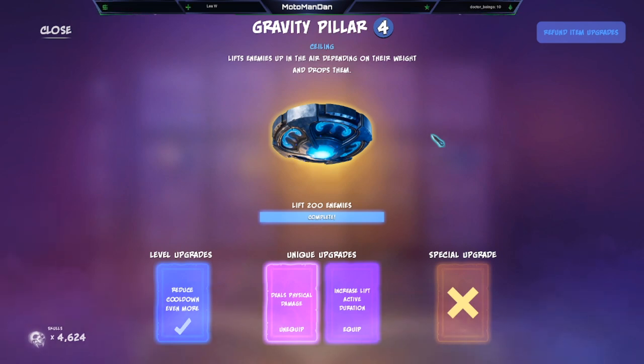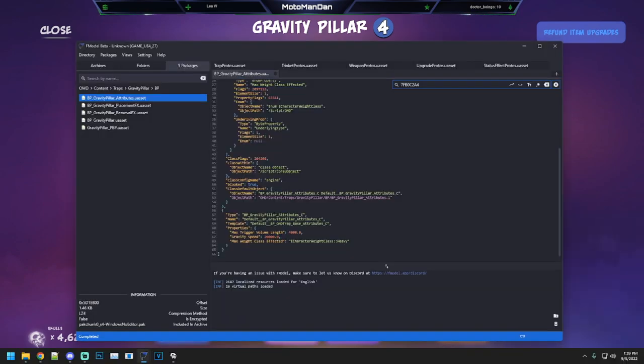So that's the gravity pillar. As far as unique upgrades go, it really depends on what you want — I typically run deals physical damage, but if I have plenty of damage otherwise and need more crowd control, I might run increased lift active duration. The gravity pillar is surprisingly decent against flyers. Let's jump into the game files. First thing: gravity speed doesn't matter. The max trigger volume length — the trigger range — is 26.6 squares, so you'll never have a ceiling tall enough for the gravity pillar not to work. It's kind of like lasers in that way.